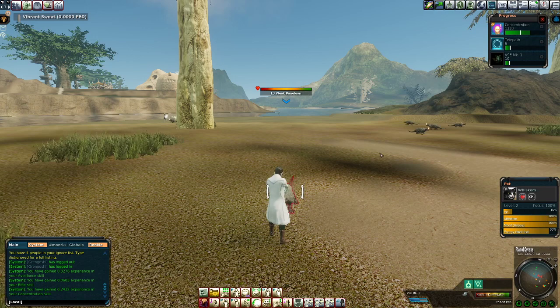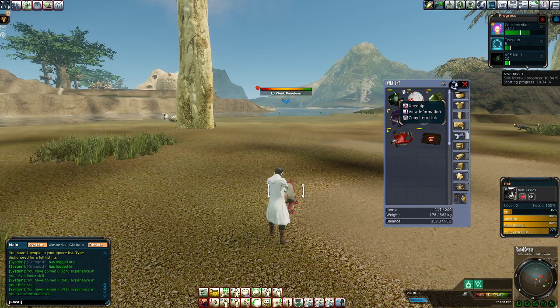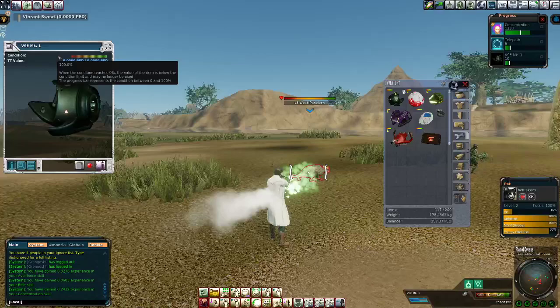This is something you can do for free. The VSE1 gets no decay — ever. I have leveled up to level 10 in sweat, which is a lot of hours. It has no TT value whatsoever. This is probably the only item in the game that has absolutely no intrinsic value.